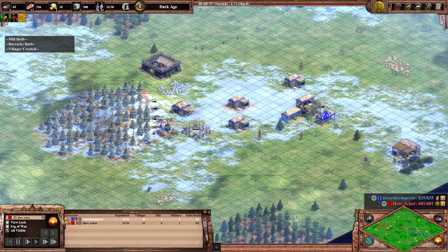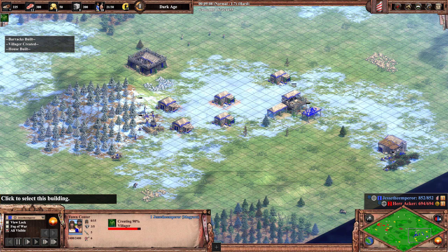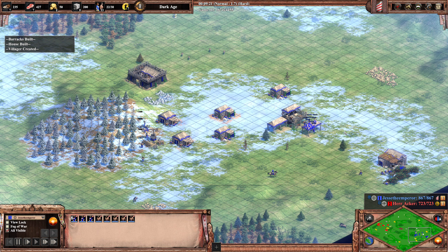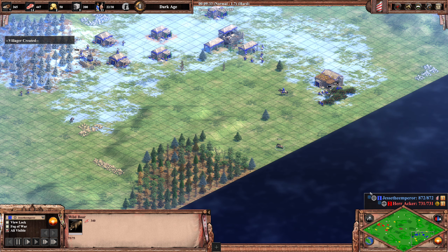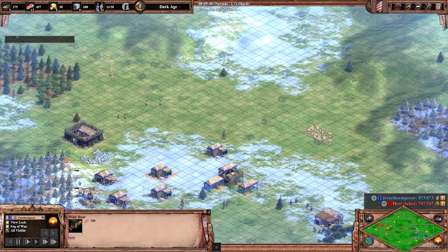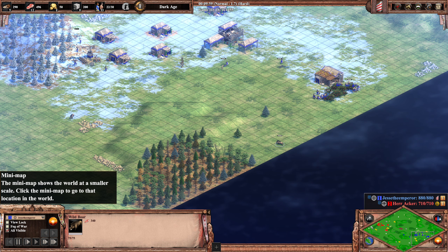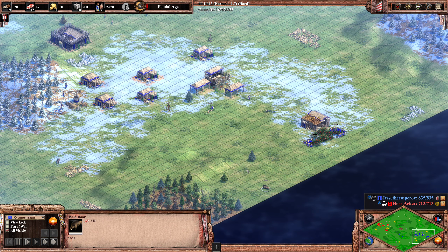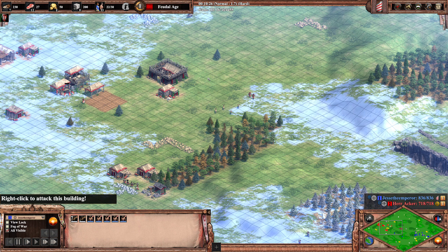Herr Akka will need to produce a couple more villagers before he can click up. Jesse the Emperor has a little food pressure economy, and he hasn't taken either boar yet — this is not going to work. He's not going to go up to the next age and pump out scouts without the boars. Each boar has 340 food, so that's over 600 food combined. He could produce so many scouts with this.